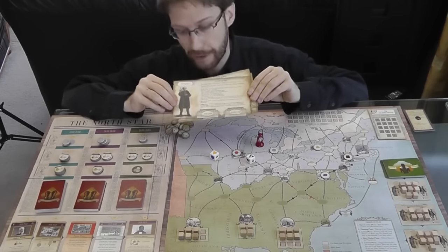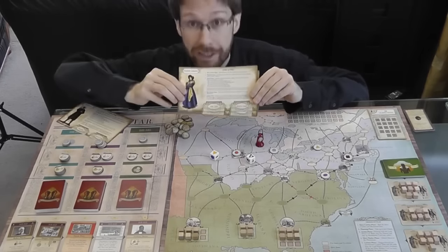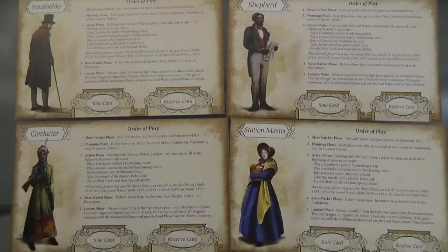You have opponents, you have people working against you, and you have malicious slave catchers who are going to do their very best to scour the nation to try and reclaim what they think are the possessions they're owed. The game begins with each player taking a role, perhaps as a preacher, or a station master, or a stockbroker, or something else that gives them special abilities.